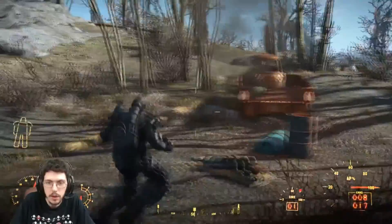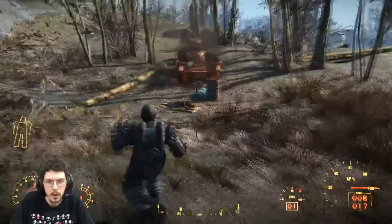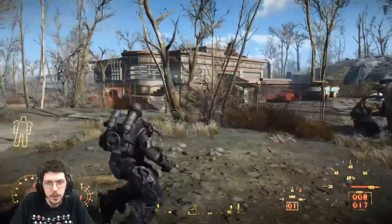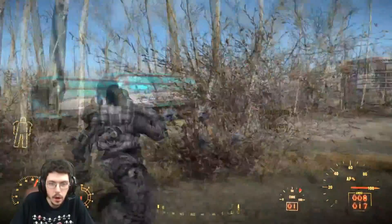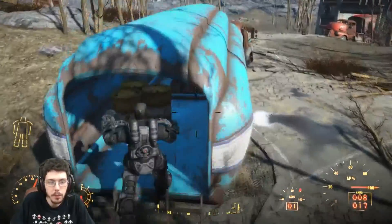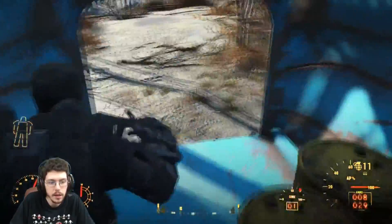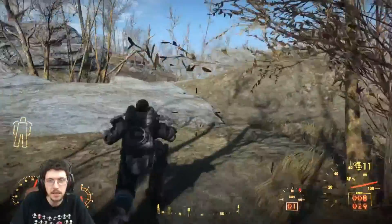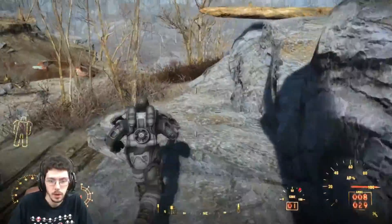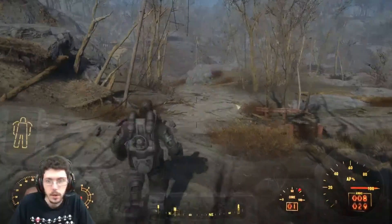We're just going to press on. Hello, chem vendor? I don't need chems — I'm Brotherhood of Steel, I'm a soldier. I don't need your trash. We got a building over here — a Mass Fusion building. We may check that out later. Oh jeez, that's a lot of rads. Let's not — let's get out of here. Let's get a little stimpak action going.